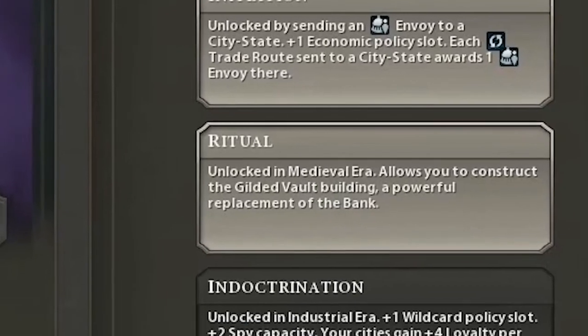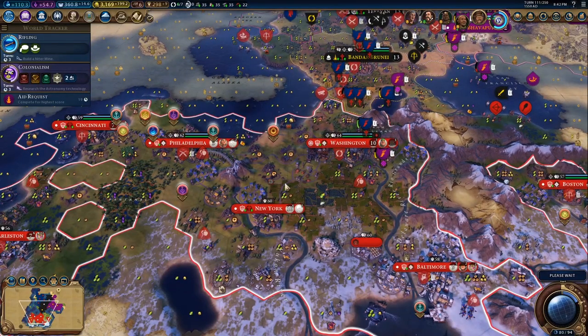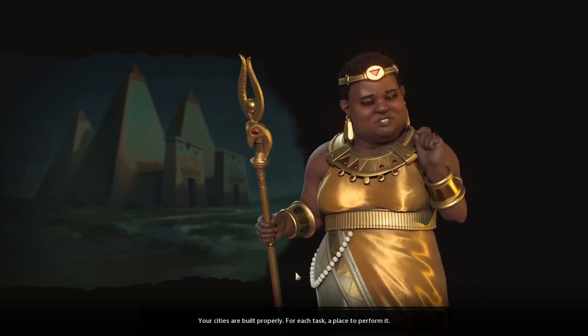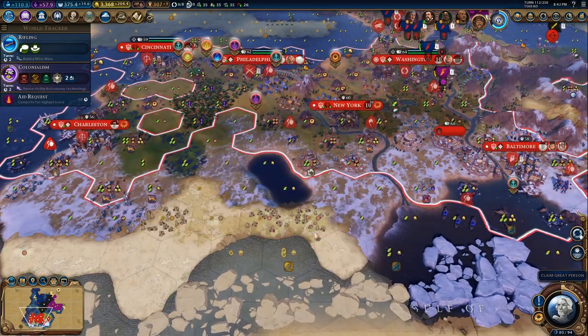When you reach the Medieval era, you will unlock the Ritual bonus. You need to use a governor title to upgrade your secret society in the governor's panel. The Ritual bonus allows players to build the replacement for the bank — the Gilded Vault. This building, based on the rumoured gathering places of secret societies where governments have been toppled, grants culture equal to the adjacency bonus of the district and, more importantly, gives plus one trade route in a city for having a harbour. If you're placing commercial hubs well with good adjacency bonuses, you'll get a nice helping hand — for example, a commercial hub with plus three money adjacency will also give plus three culture.